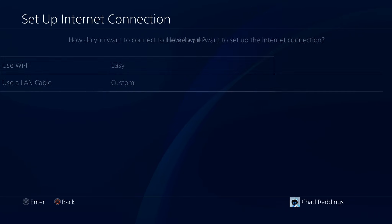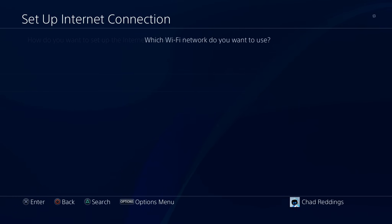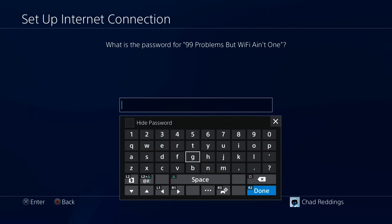We're going to be using Wi-Fi, so select that and then select Custom internet connection settings. After a couple seconds your Wi-Fi network should pop up, so go ahead and select it and then input your password.